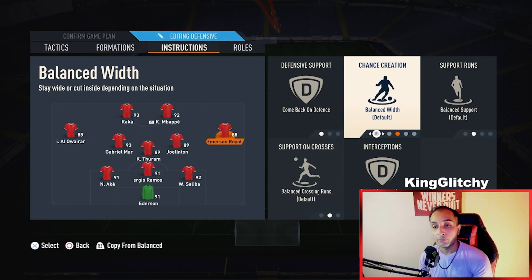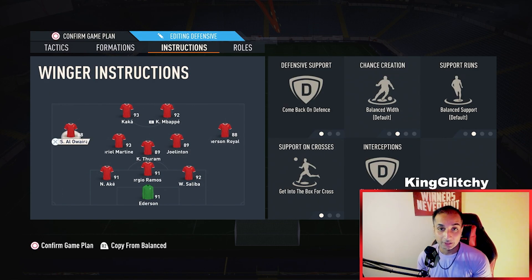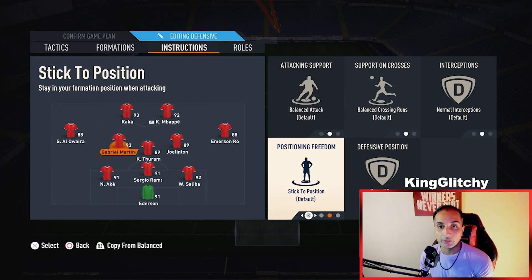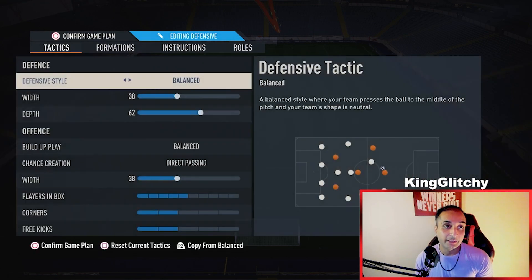If you want to defend in a 5-back in this formation, put both the LM and RM on come back on defense, take off stay wide, and you will see it defends as a 5-3-2. Put your attacking CM on cover center to complete that shape.